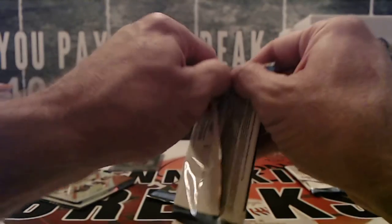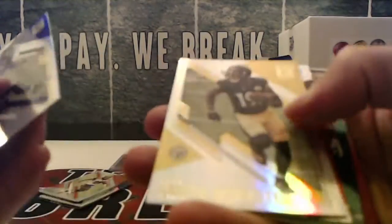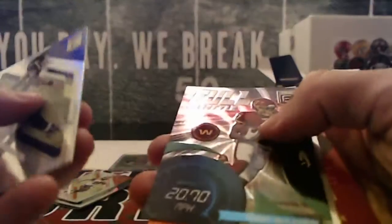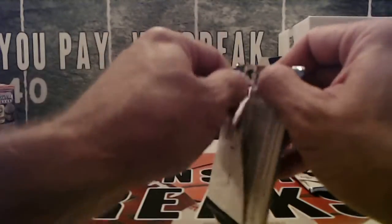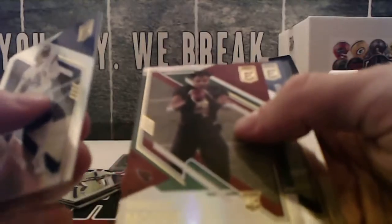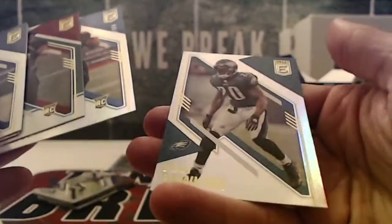Let's see if any other quarterbacks are hiding in here. Justin Tucker, JuJu. We've got Davante Adams at $4.99, a nice tier McLaren full throttle, Nick Chubb. All right, last pack — you've got Dak, you've got Dan Marino, you've got a Rondale Moore, Jermar Jefferson at $9.99, and then a Brian Dawkins.